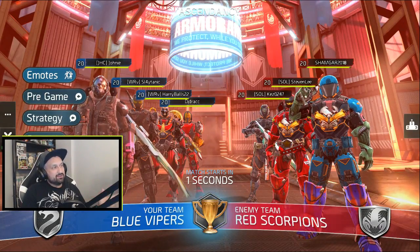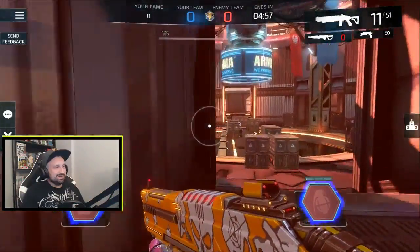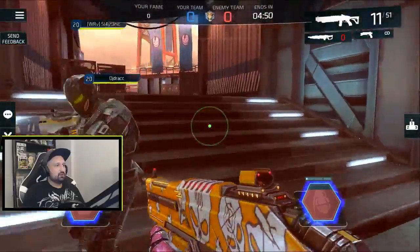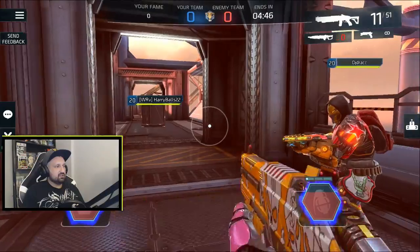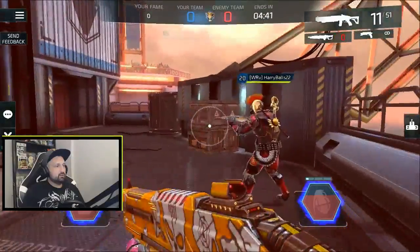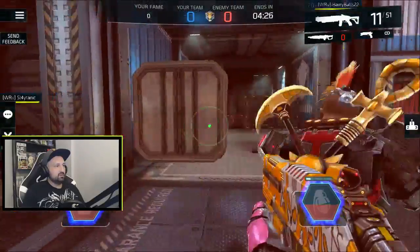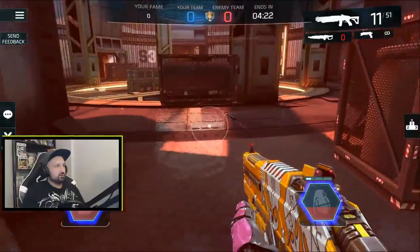Alright, we got some Ascendancy now. I got invited into a squad by Harry Balls — I cannot say no, such a cool name. Let's go Harry Balls action. This guy's just staying there in the back, they're not moving. Two of my guys are not moving, something's wrong. DJ starts moving but Harry Balls not moving right now — maybe it's 4v1.